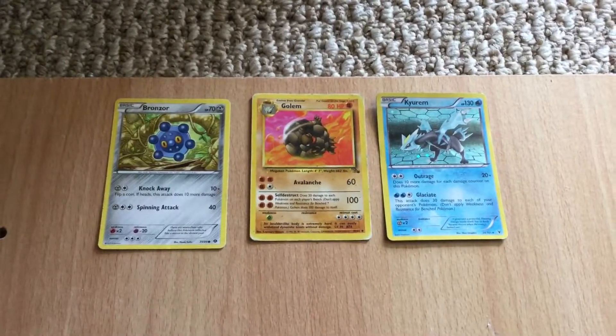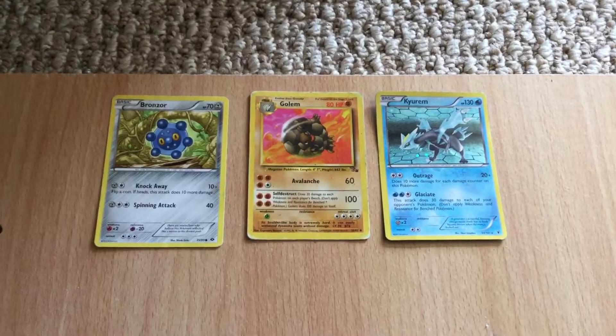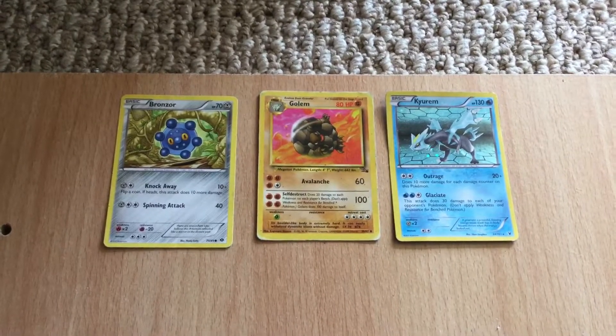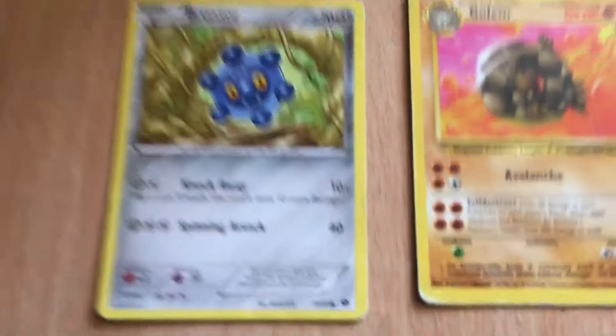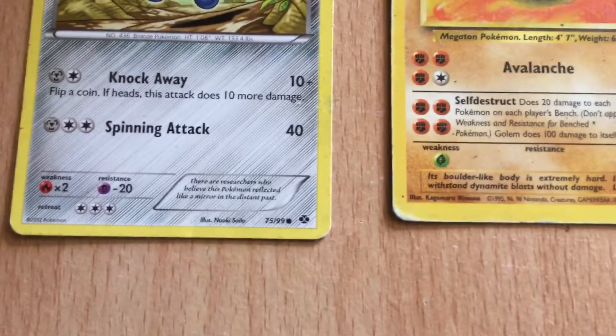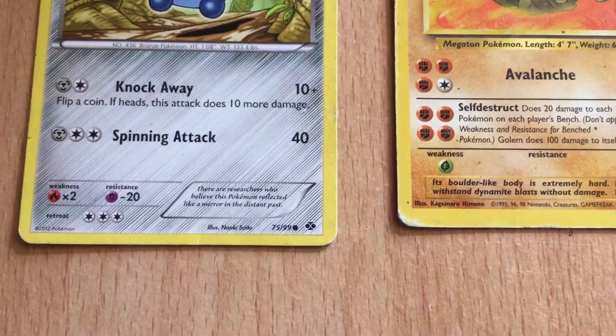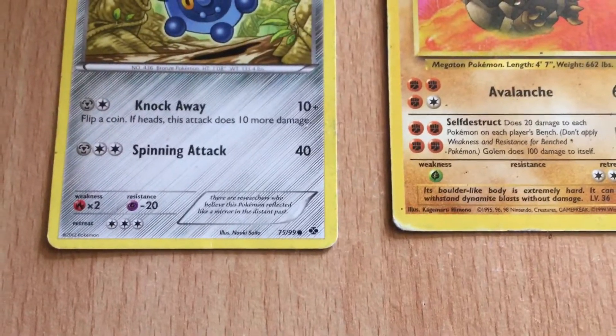Hello everyone, and today I will teach you how to tell if a Pokemon card is a common, uncommon, or rare. Let's take a look at this card. It has a circle shape at its bottom right corner, so that makes it a common.